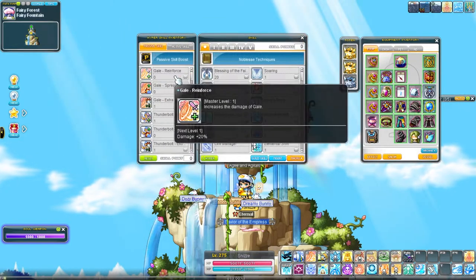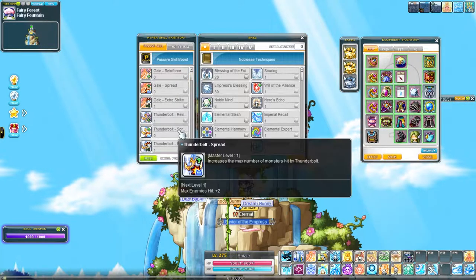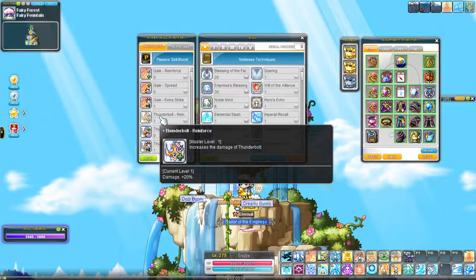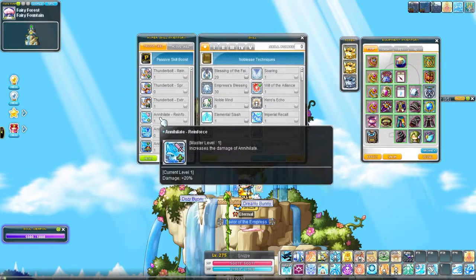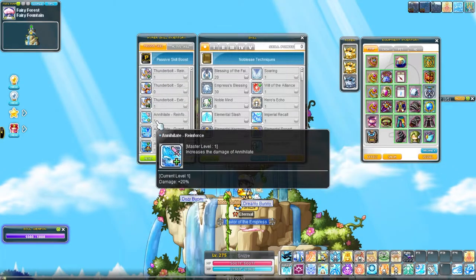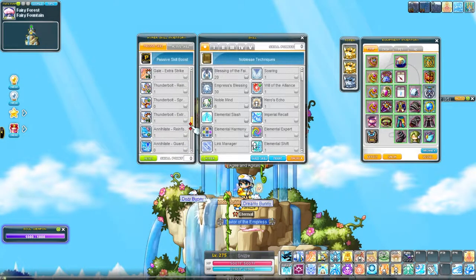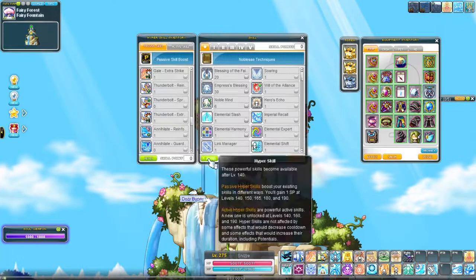Hypers aren't anything special — it's basically the bread-and-butter Thunderbreaker setup. The only one I would maybe move is Thunderbolt Reinforce to Gale Reinforce, or one of your 20% damage boosts to Annihilate to Gale Reinforce. But really, you absolutely need the extra strikes on Thunderbolt and Gale, because that's not one extra strike — it's two, because we have a Shadow Partner.